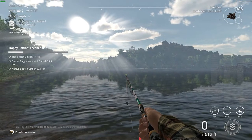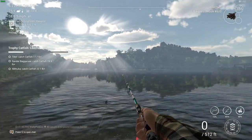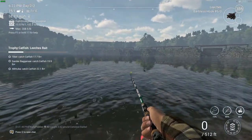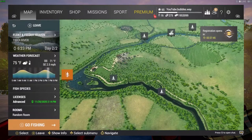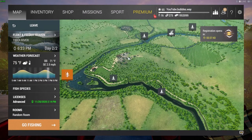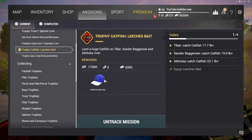Welcome back. We've got some more Fishing Planet for you guys. Today we are going to get ourselves a free hat. This is called 'Trophy Catfish Leeches Bait' — you can only use leeches, that's it. To start off, we are going to begin in Timber River, and here it says 'Trophy Catfish Leeches Bait.'